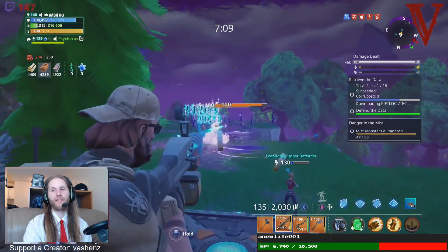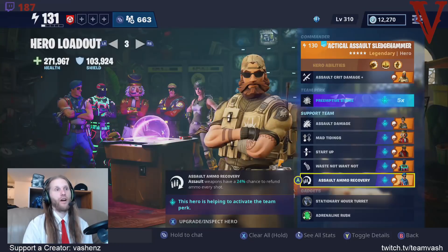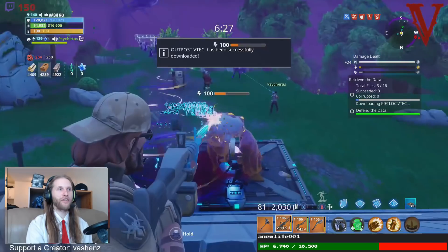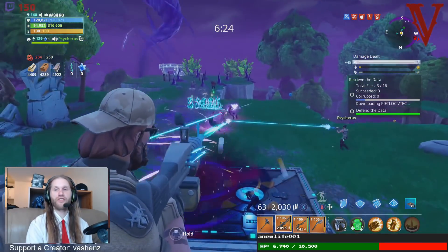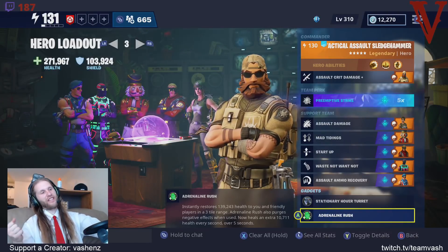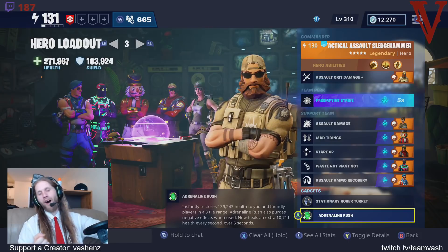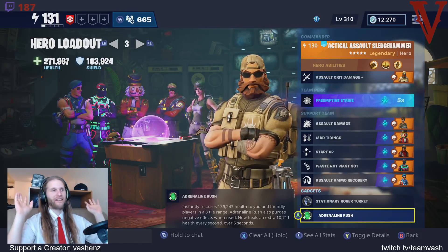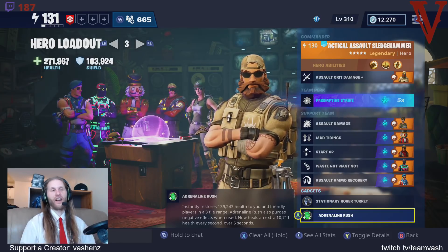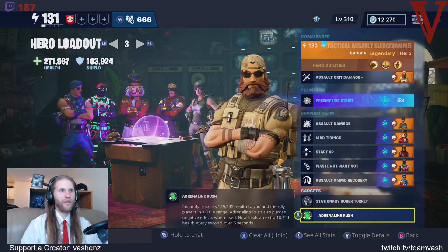If you thought the Ultimates were insane before, I encourage you heavily to try this new build. Take Survivalist Jonesy, put him aside, and go with Assault Ammo Recovery. Your Adrenaline Rush is going to be your primary tool for healing — I also sometimes use campfires, just sit there and kill everything, blowing it all to smithereens. It's well worth not having that little bit of extra health.